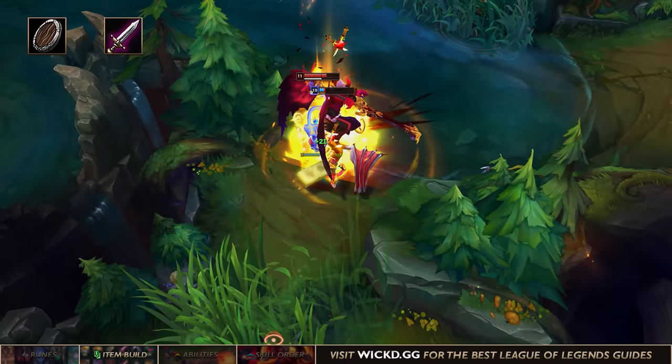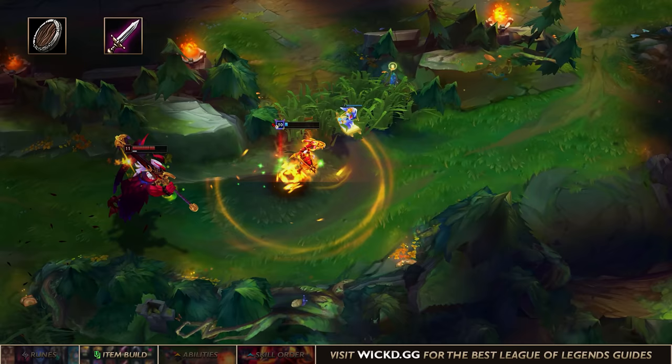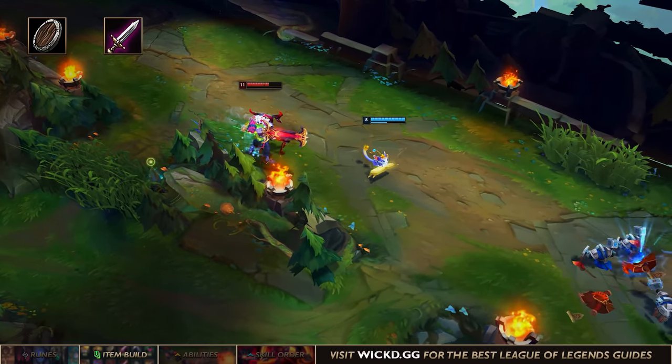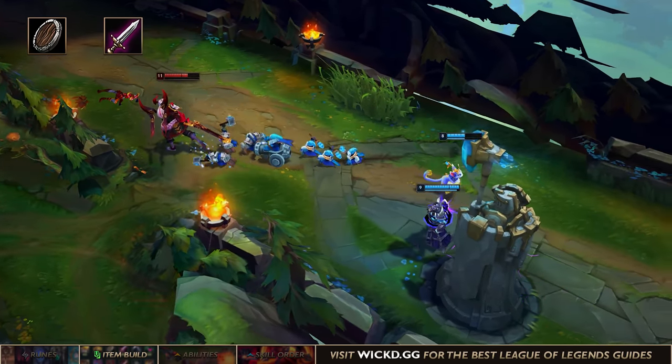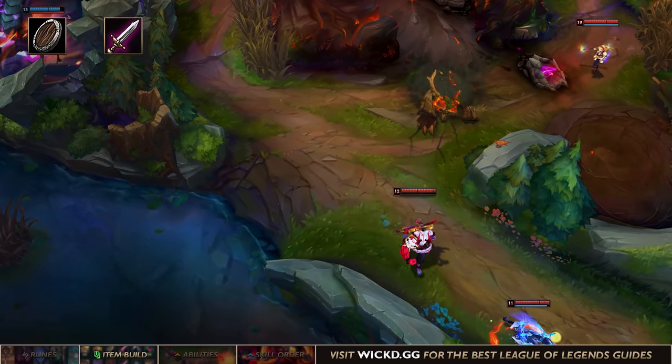Doran's Shield on the other hand is better for harder laning phases where you don't necessarily win the lane by default. If a jungler ganks you, you can heal up with Doran's Shield and sit passive while healing from abilities. Once you don't have to worry about the jungler as much anymore you can start playing aggressive again once you've healed up.